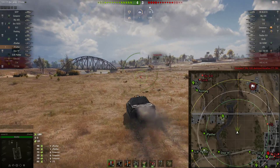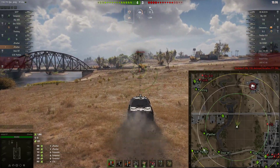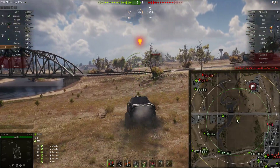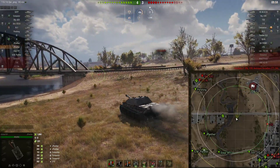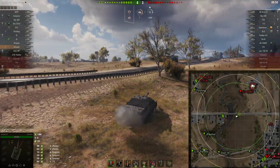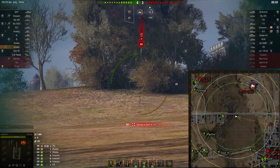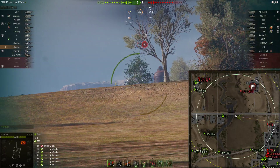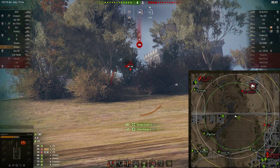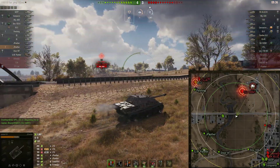We're going to move up extremely aggressively as usual — this time it just happened to work out. Obviously they've got quite a bit in town, so we're going to pop into this position. Once we spot somebody, we just kind of back off — we don't need to do anything except back off. We're waiting, and the STG gets spotted because he fires greedily a second time. After my binos come up, he should not be firing.